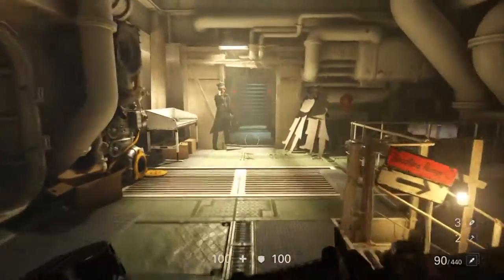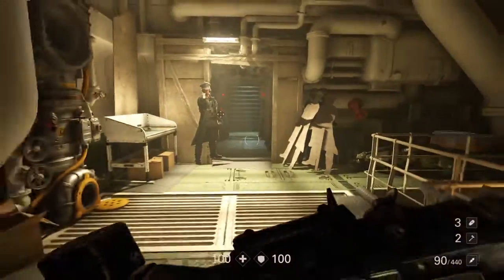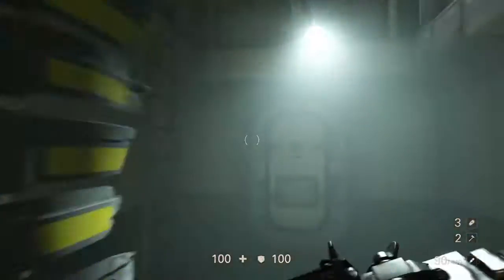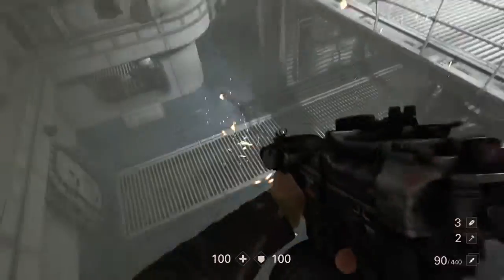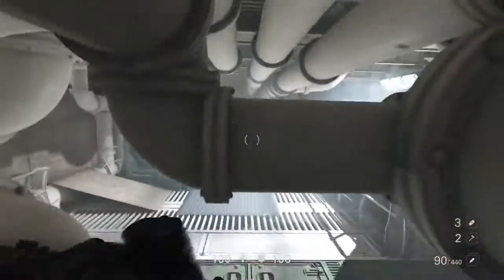About halfway through the game you get some upgrades to your body — there are two others you can get but I got one of them. It pretty much makes you into a battering ram. You start charging and you just ram right through things.